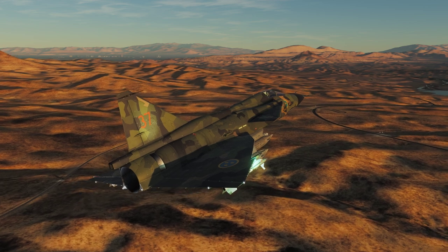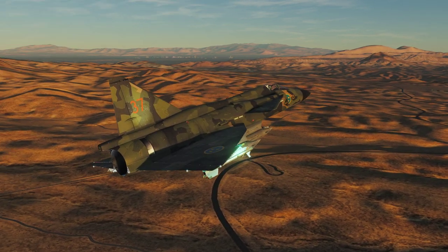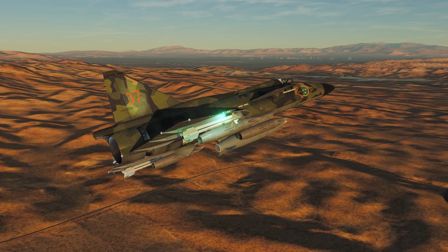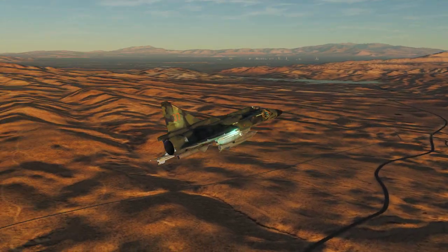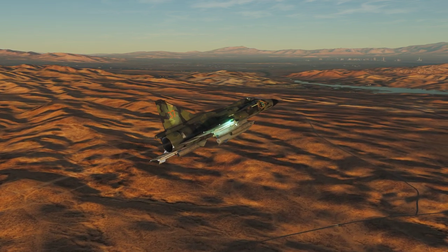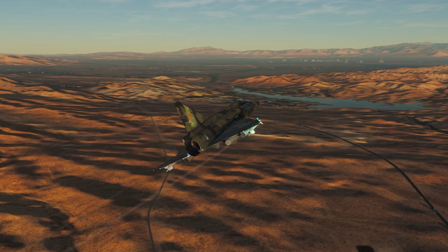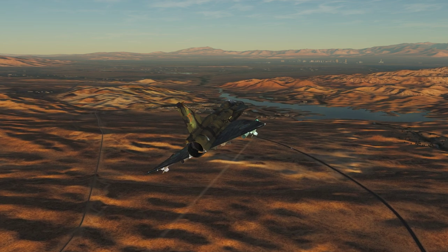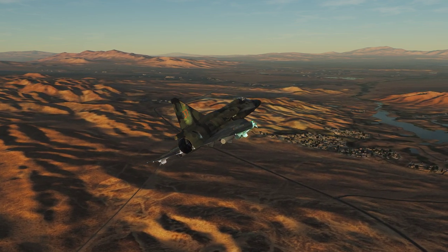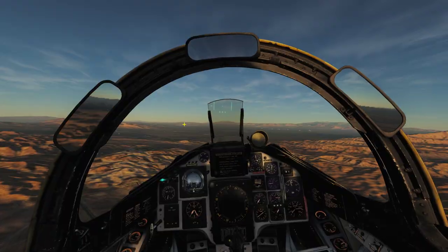Nellis approach, this is Viggen 3-7, we are inbound, low reduced engine thrust. Request immediate approach runway. Now we'll just have to find Nellis as well. I can't see the raceway or any other landmark. It might be that Nellis is actually behind those margins. At this point in time, we seem to have enough thrust to stay in the air, and that is all I need at the moment. It's going to be a bit interesting with the reverser, but we're fine with that.